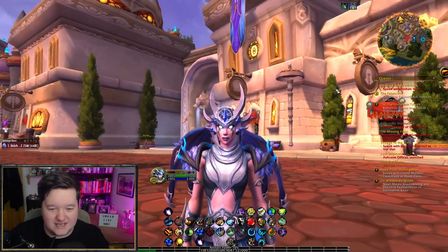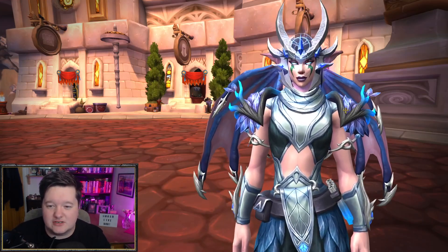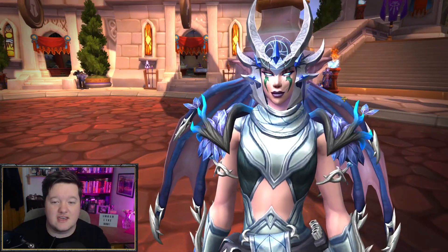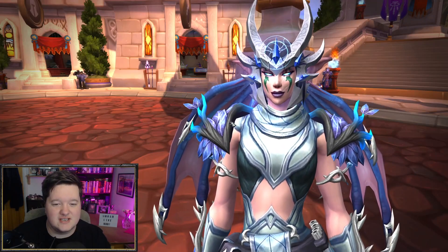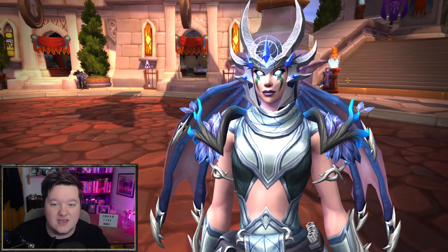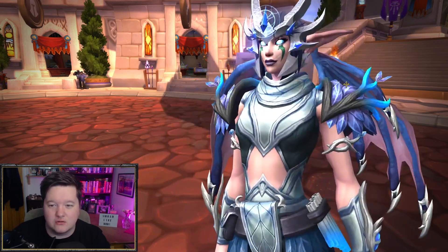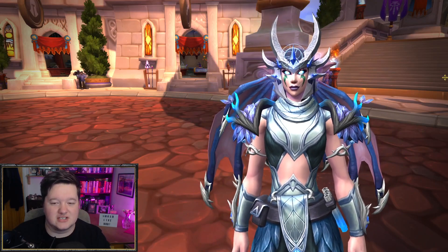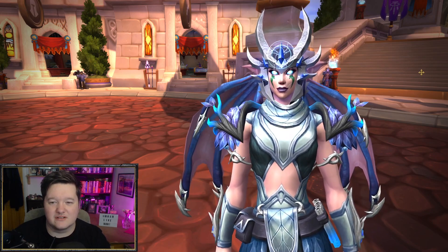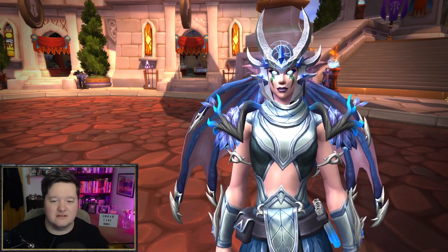Now let's look at the Diadem transmog. I've got it on with the Night Fae set which is really nice — similar color scheme so it goes well together. These are branches and natural elements while the diadem is more polished metal, but the colors complement each other nicely. The Wings of Awakening are really really cool — I look like a Demon Hunter straight up. I absolutely love this diadem. So epic.